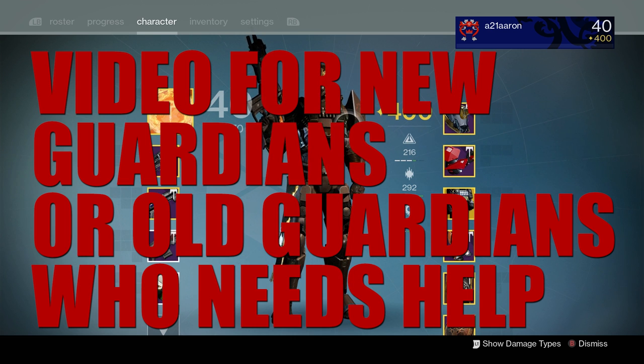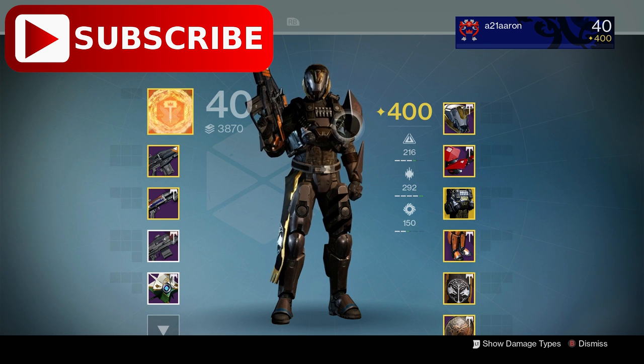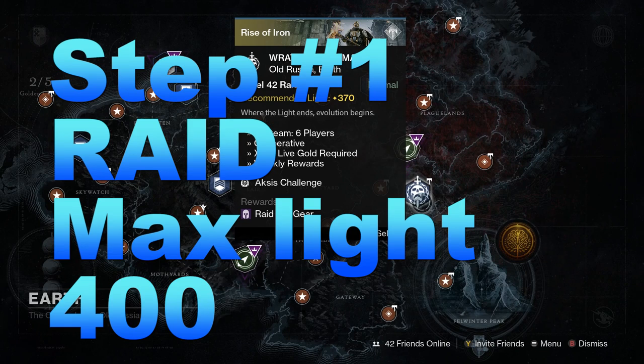What's going on guardians. Today I'm going to be showing you the fastest way to get your light level to 400, with or without doing the raid. We're going to be talking about eight steps to get you to light level 400 as fast as possible.